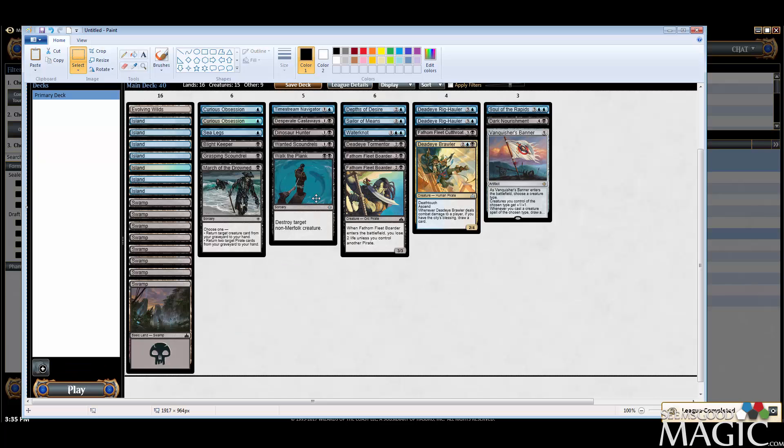Alright, we got the draft — cool Blue-Black, nothing fancy. Vanquisher's Banner is nuts. Curious Obsession played well — we at least got to abuse it against a deck that really doesn't have much removal or interaction, so that was sick. How many cards did we draw that game? Probably like seven or eight, something absurd like that. Hope you enjoyed it, we'll be back for more.